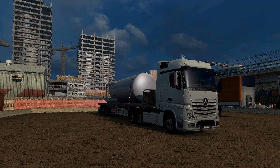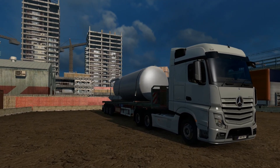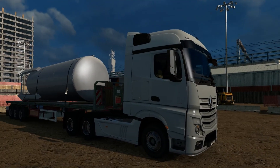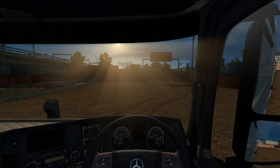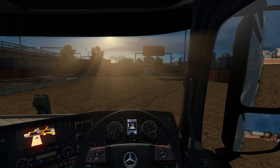Hello and welcome to another episode of Euro Truck Simulator. Today we're taking what looks like some sort of water tank, sewage tank, something like that, down to Cambridge. So we're just going to jump into our truck, start up the engine, and see how we go.